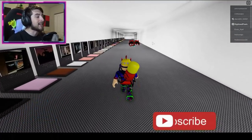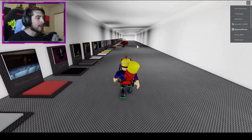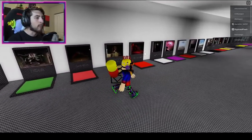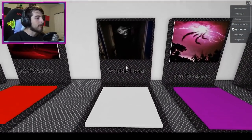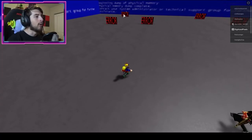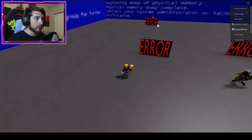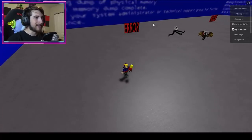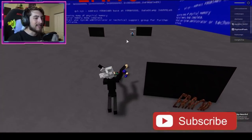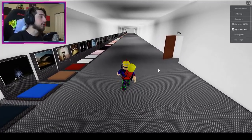The next badge is Error 404. Go to the Scribble Head map — it's near Web Kraken. Once you're there, go to your left. There's the baddie hiding back there. We need to go behind this error sign — touch this rusty error thing right there and you get the Error 404 badge.